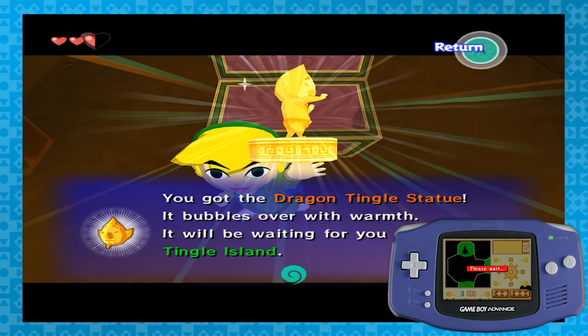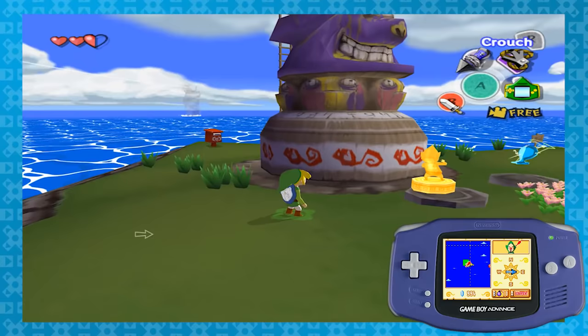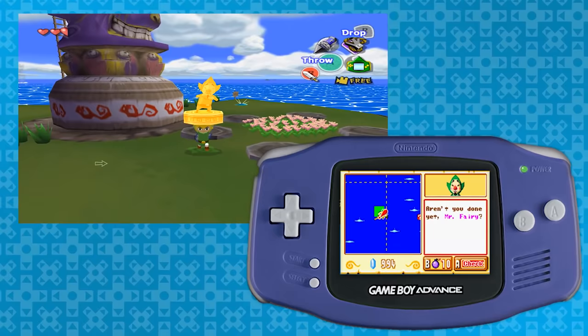There's one in each major dungeon. If you find one, head over to Tingle Island — here is where you can find your collected statues. So after all this, once you have it all set up and the statues collected, just start attacking one of them. Tingle will begin to have a meltdown, which is just amazing. But be careful, because no one messes with Tingle's treasures.